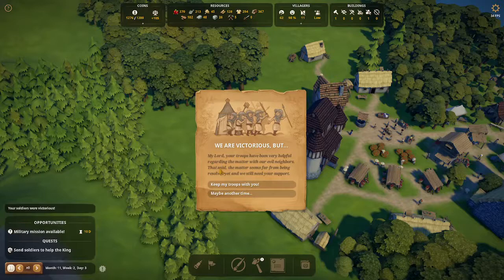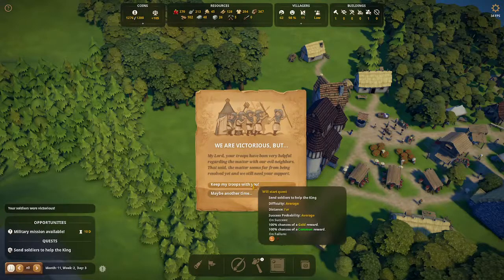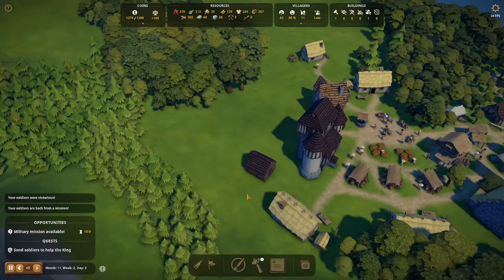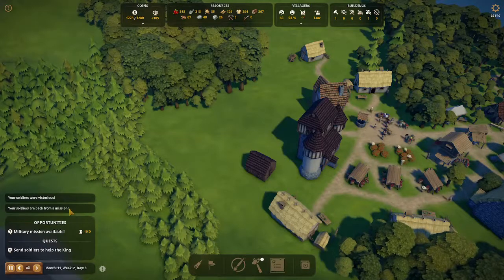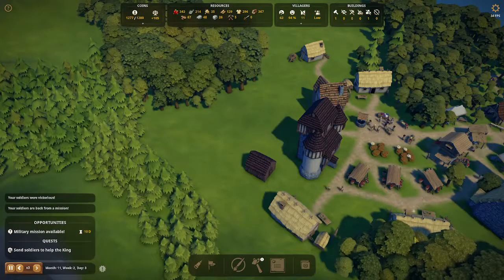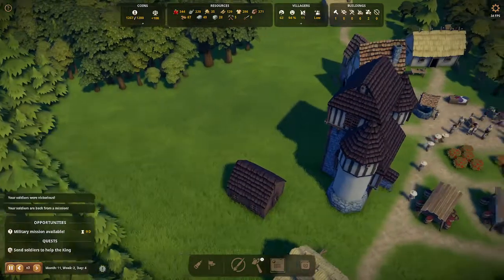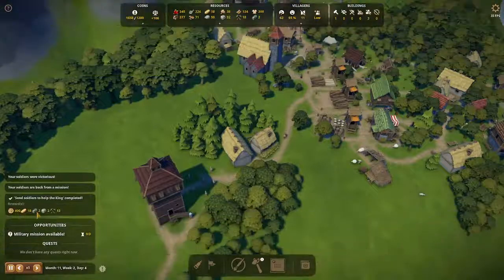When you have selected your soldiers, click the send troops button at the bottom right. After your soldiers have completed the mission, you will get a notice that the king would like to keep your soldiers for another mission — and there will even be a third mission after that. I recommend bringing your soldiers home after this first part.